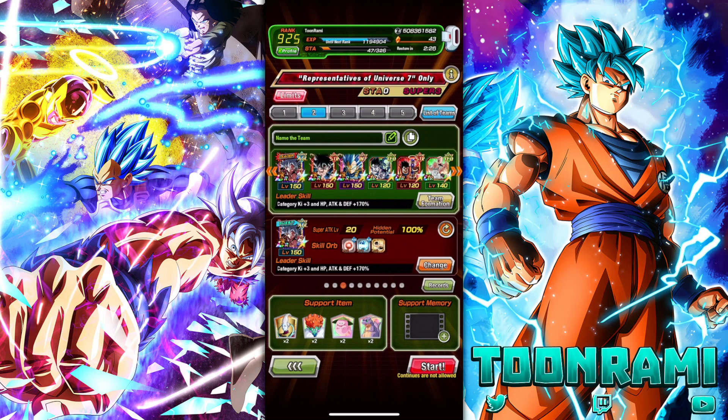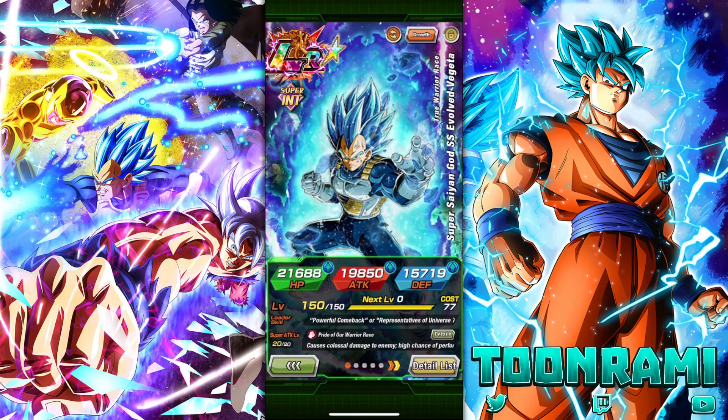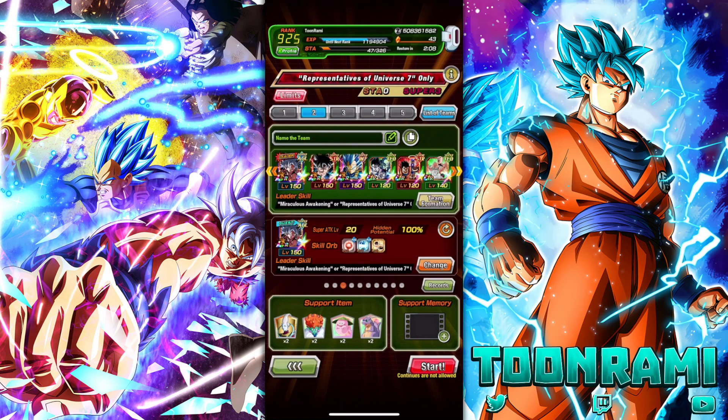What up, DoeConnors? We are going to be taking on the newest category for Extreme Super Battle Road, and we are taking on Reps of Universe 7, which means we've got to bring the best and brightest of Universe 7. That means double UI Goku — actually triple if you count the STR. We are also going to be bringing the Int Royal Blue Vegeta, who can tank pretty well after a couple of hits. And then we've got three support units, so I want to make this a very balanced team of offense and defense and support. The defense comes from the dodging, offense is obviously the muscle, and then the support are the three units in the back.